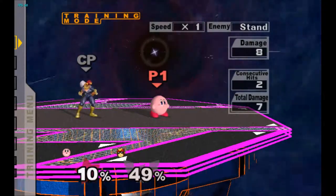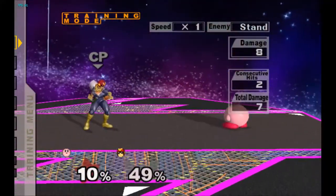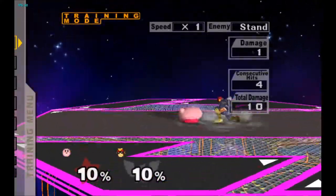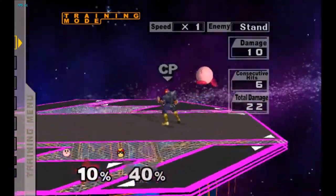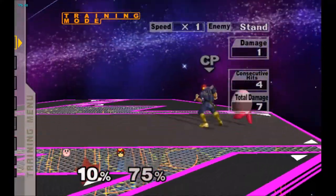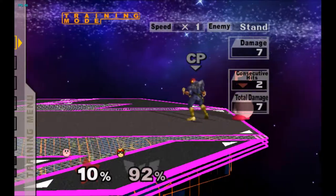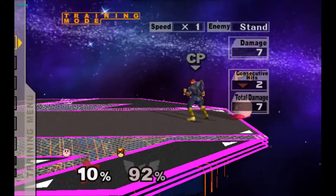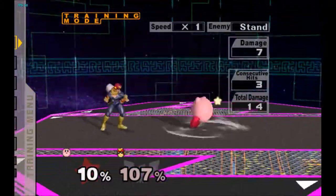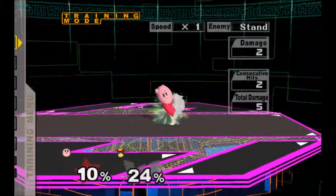Down air had just a little too much startup in vanilla melee — it was 18 frames and it's been sped up to 16. Down air is one of Kirby's main tools to get in and start something; the landing hit pops them up and you can try to get grabs and stuff off of it. The landing hit angle is better too. So all those changes really help Kirby's combo game — forward air connects, back air, weak back air, neutral air all connect and flow into each other a lot more smoothly.